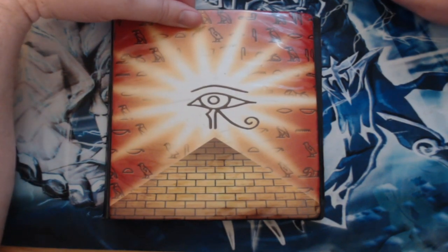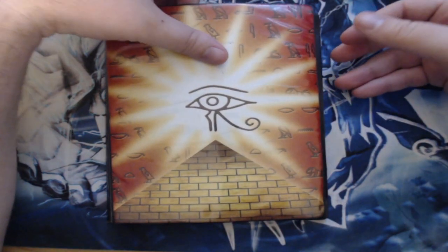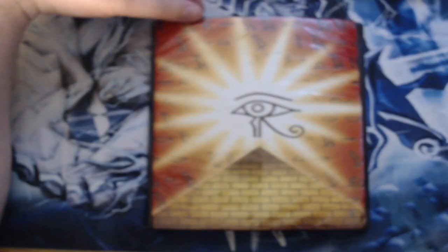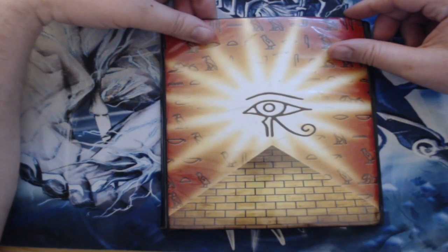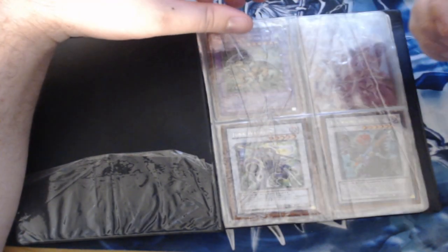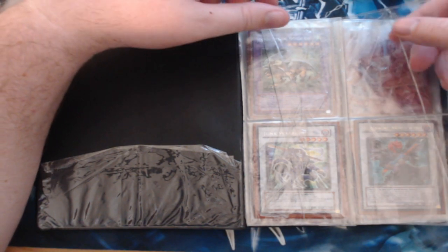What is going on everybody, it is the Phantom Michael, and today as you can see I have this brutally beaten up YuGiOh binder that was found in a storage unit. I haven't really sifted through everything to see what's in it, but as you can see these cards are destroyed. So I have some sleeves here — let's go ahead and see if we can rescue any of these demolished cards.